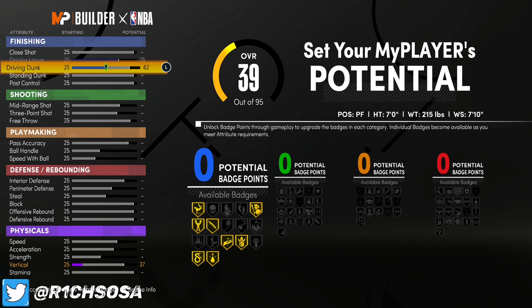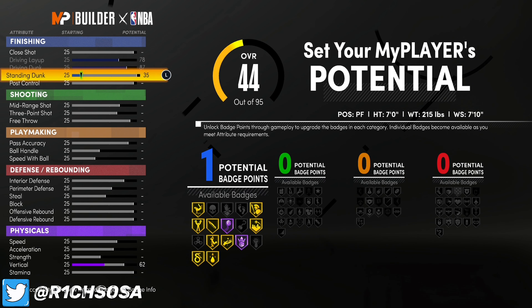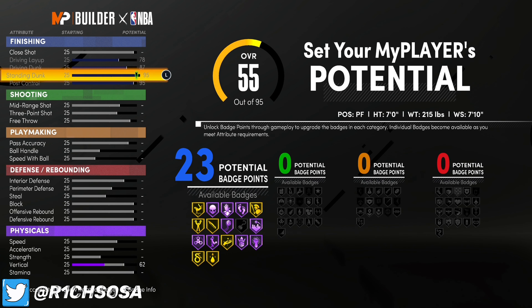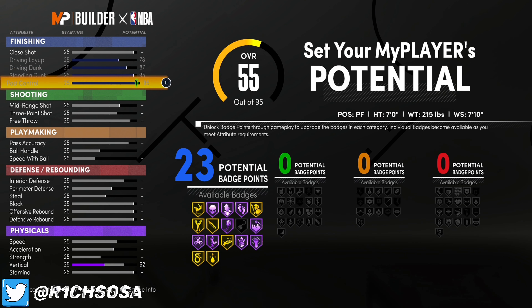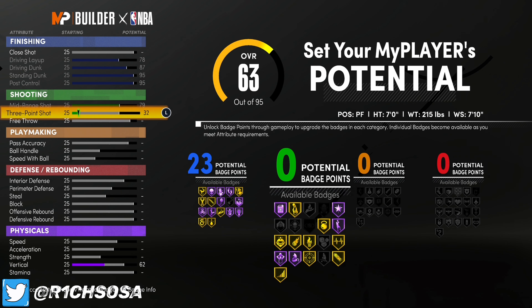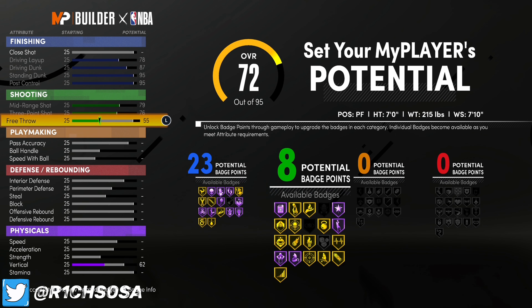The position we are going to be making this glass cleaning finisher out of is the power forward. Now there are different positions you could probably make this build from, but the best one is going to be the power forward. When it comes to the height, you're going to want to go seven foot. Weight is going to be at 715 and wingspan at 710.